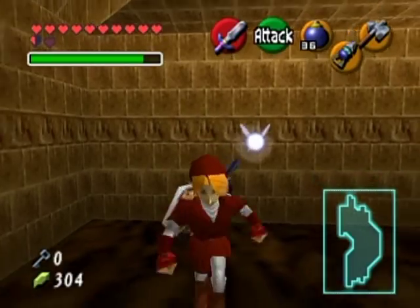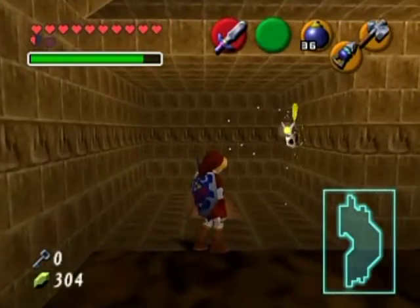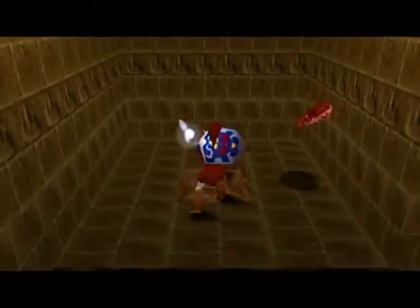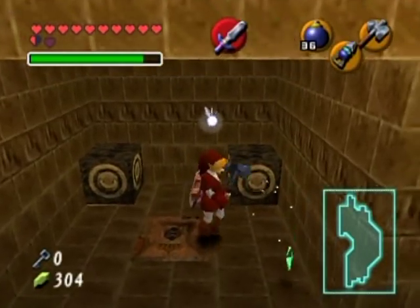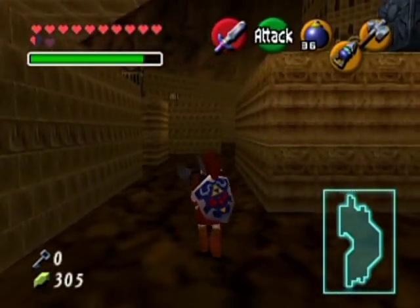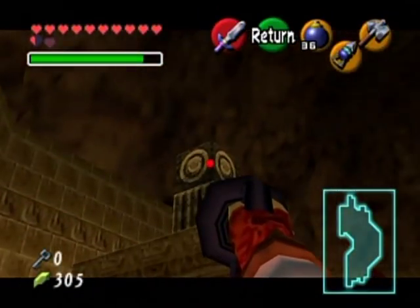And here is another freaking bombable wall. Normal Skulltula? I bet that made hookshot targets appear throughout the room. Now we're in business.